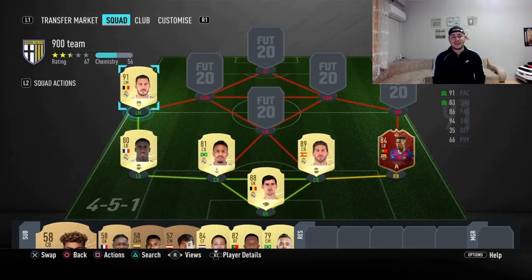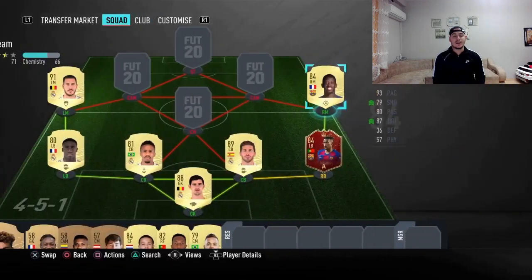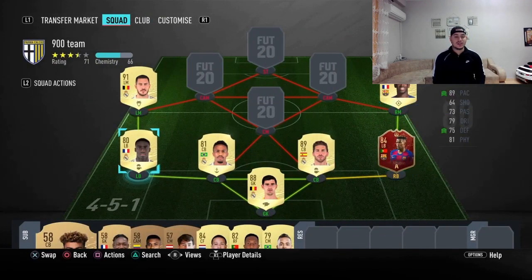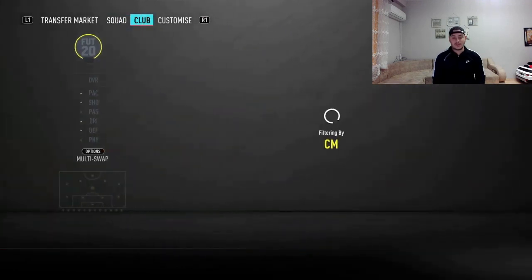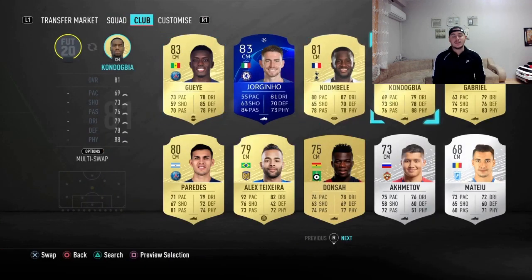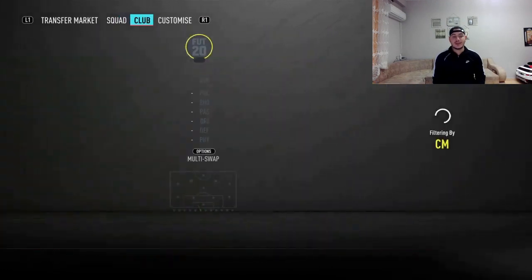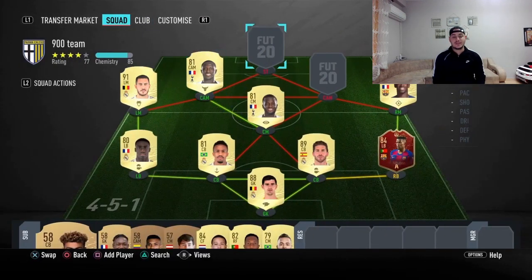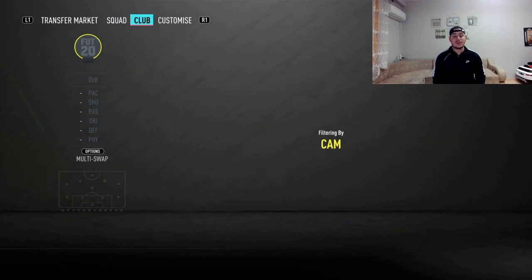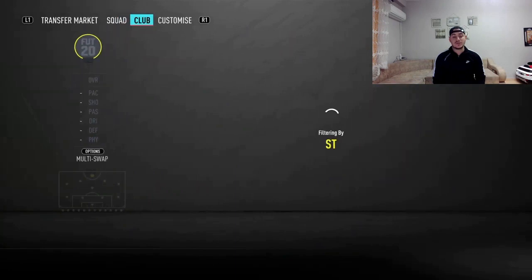Moving up to our left midfielder is going to be Eden Hazard — for me the best meta chip player out there. If you compare him to Salah, he is just the best. Then to the right midfielder is going to be Ousmane Dembele. At center mid it's Dembele linked up with Moussa Sissoko — that incredible link of French players.